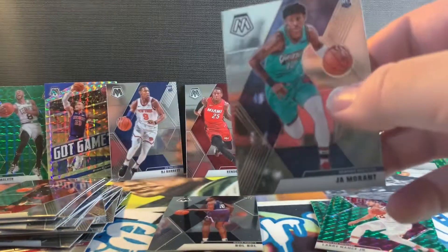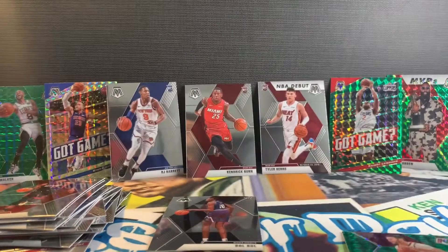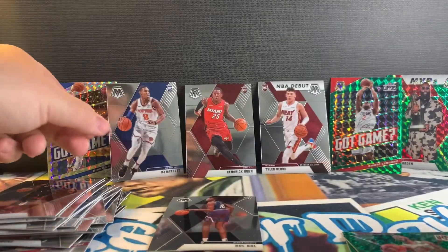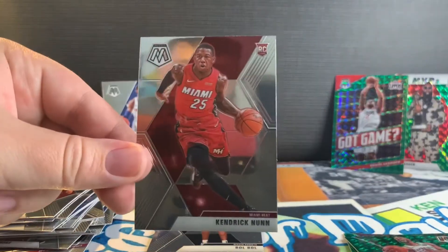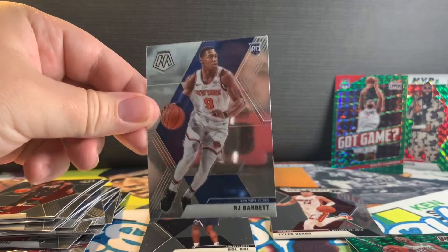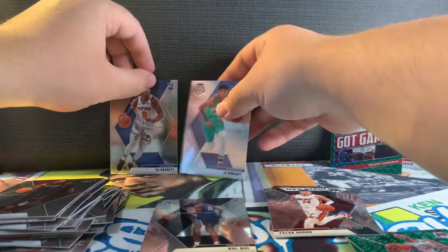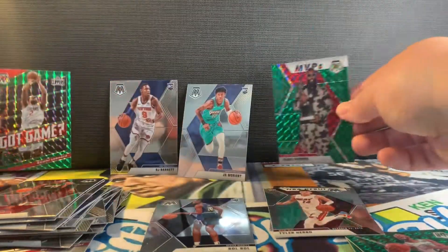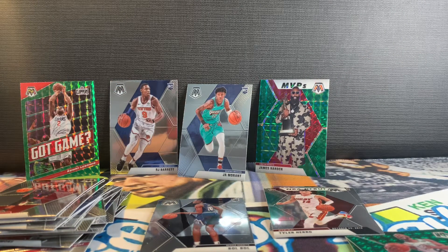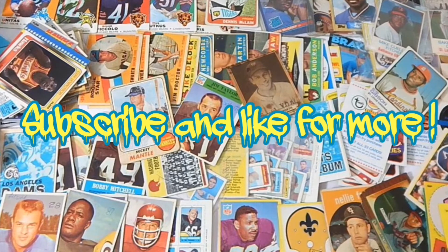Quick recap if anyone skipped the video: we got Fultz green, Larry Nance green prism, Kemba Walker green, Got Game Blake Griffin, Nance, Tyler Hero, RJ Barrett — very happy about that — and a Ja Morant. Pretty good box honestly; I'm happy with these two. Hopefully the Kawhi and the Harden could go for something on eBay. Don't forget to like, subscribe, and comment. Stay safe guys, have a good one — see you next time!